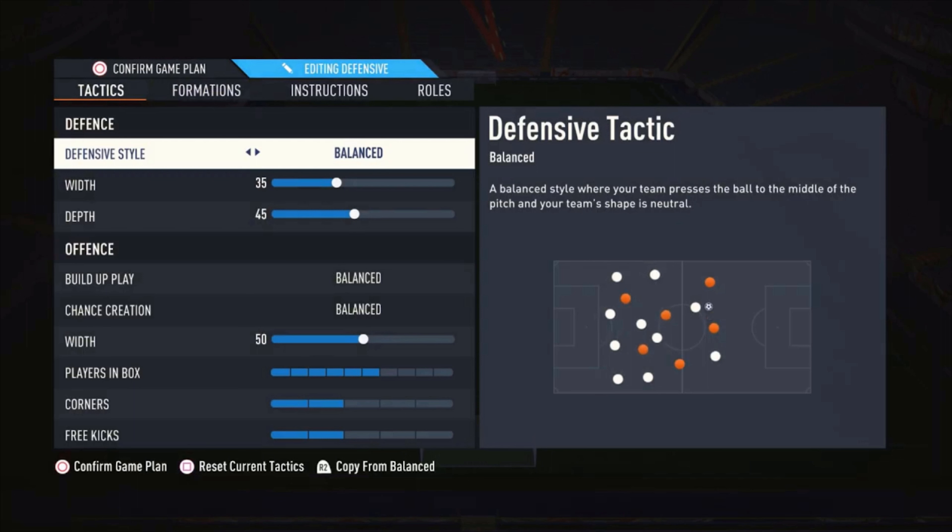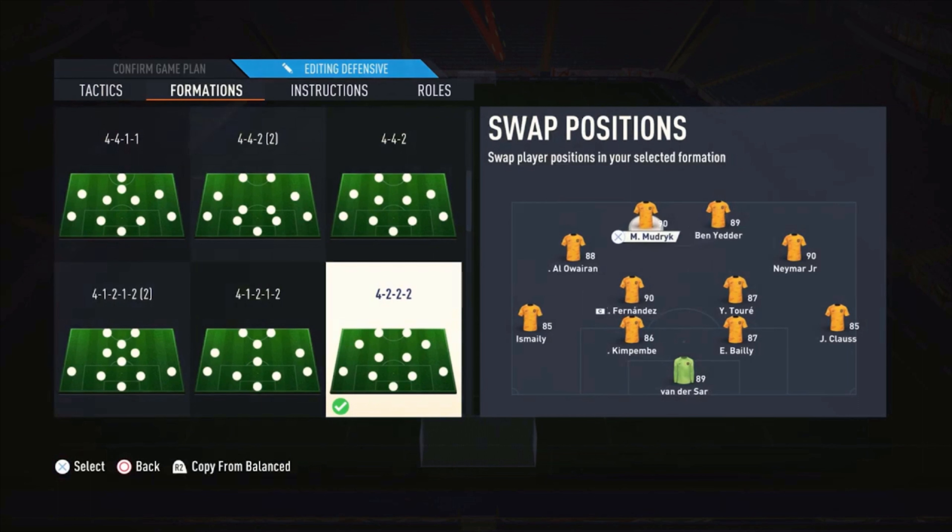With 50 players in the box, six bars for corners, two bars for free kicks. For player instructions: strikers are on 'stay forward' and 'get behind'. The two CAMs are only on 'get into the box for cross'. I have Fernandez on 'get forward' and Touré on 'stay back', with both fullbacks also on 'stay back'.